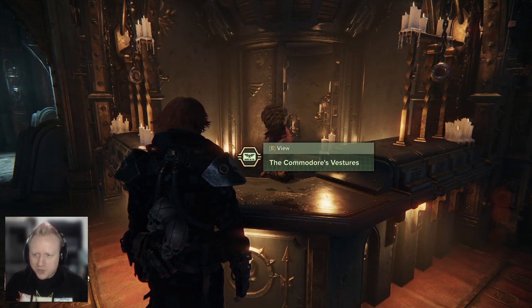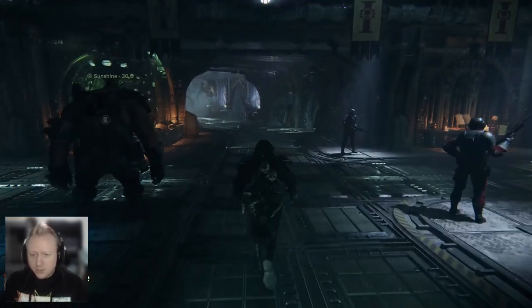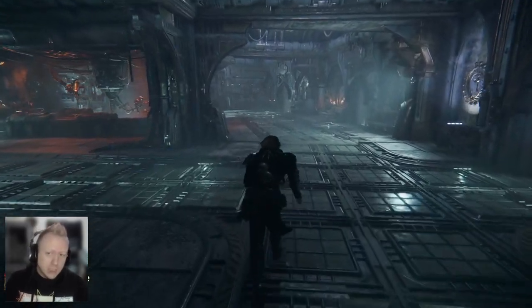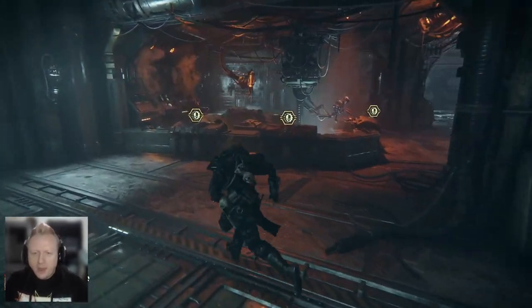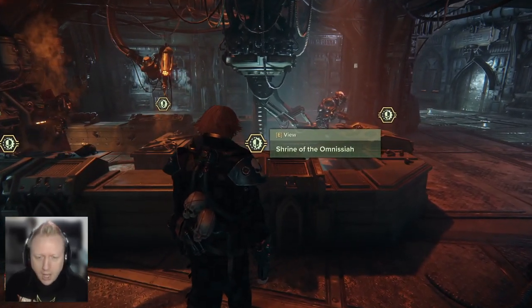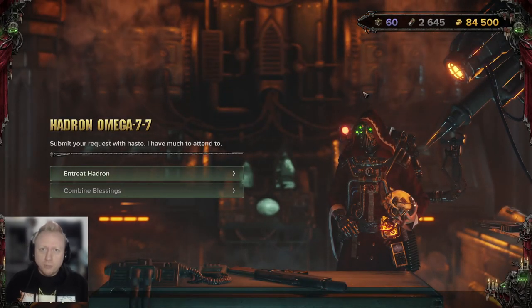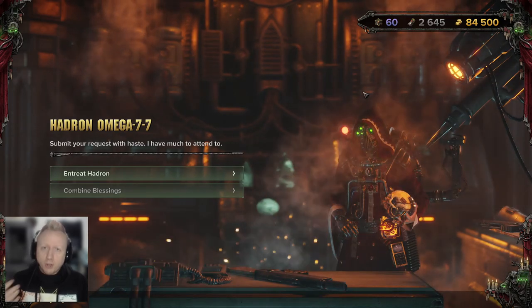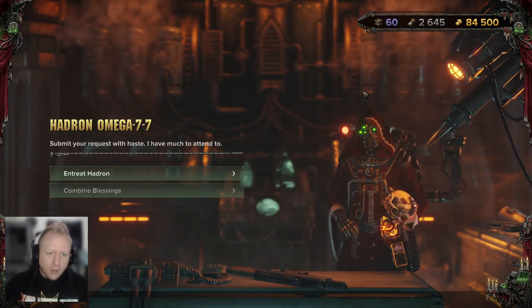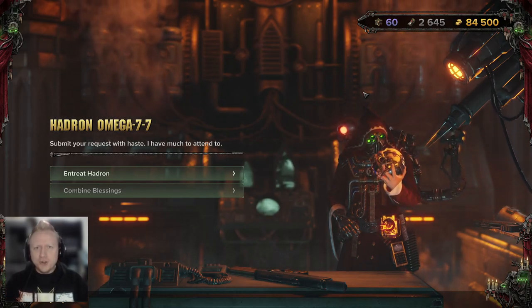That's the Commodore's Vestures. Then you can go straight back this direction, past the Requisitorium, right here to the Shrine of the Omnissiah. Very cool — Hadron's here. This is where you're gonna see a lot of the more precious materials that you're gonna be using for crafting, upgrading, re-rolling, and all that good stuff — like in Vermintide 2, which a lot of us have played before.